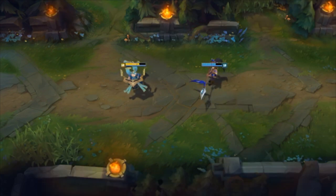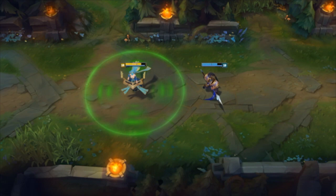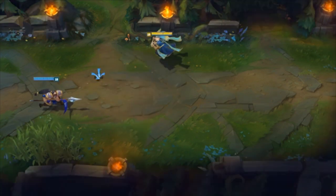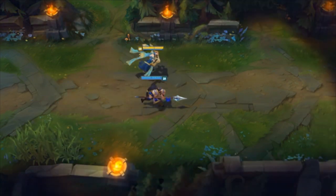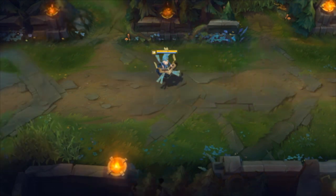Her auras buff everybody around her and she's constantly spamming them, so if anyone near her participates in a kill, she gets an assist. Obviously this is nice just because assists give gold and you want items, but there are some other benefits for Sona as well from your build.